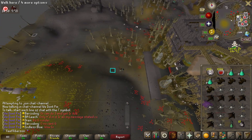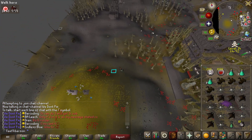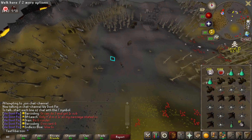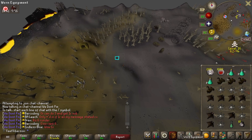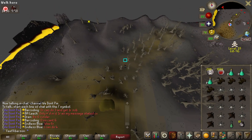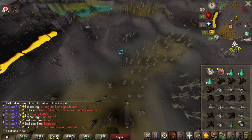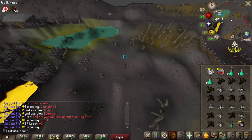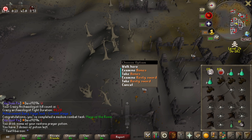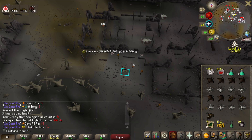We're going to do some Crazy Archaeologists to see if we can get a rune crossbow. I don't know if I'll get PKed, I don't know how many people I'll see — I'm barely wearing any armor and haven't done this in forever. The last time I did it on my UIM was maybe three years ago. One kill down, that was pretty easy. Haven't seen anybody yet — got a rusty sword, keep going.